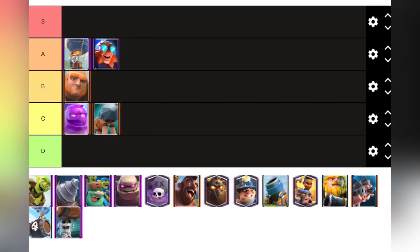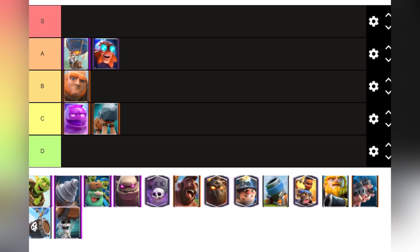Giant is solid — it's like the first win condition you unlock. I'd say it's a solid B tier because Giant Graveyard for example is good, but it can be countered quite easily and it's a little pricey at five elixir.